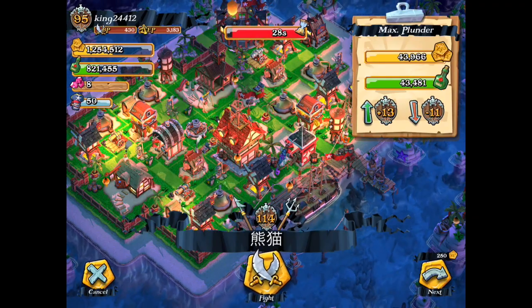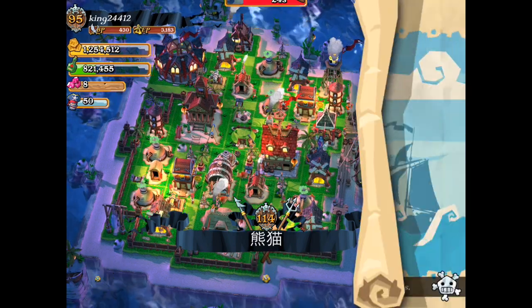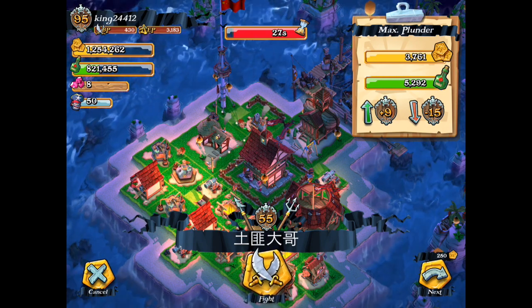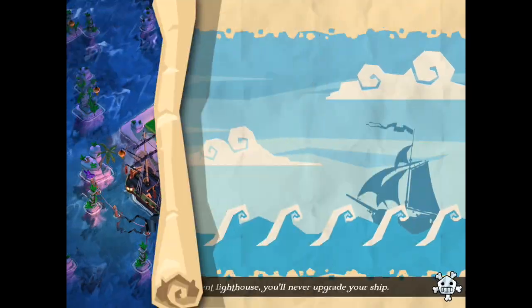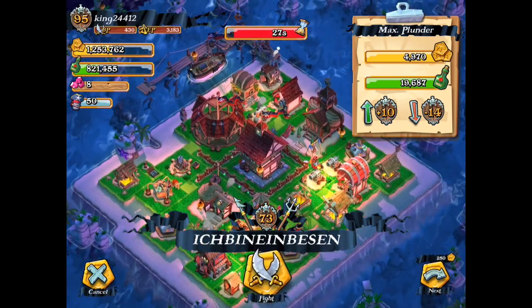What's going on guys, King here and today I'm gonna be your host on Ruffle. Super excited to be doing this - we're gonna be doing Plunder Pirates, and we're gonna be doing a single unit attack strategy. Today I'm gonna be using all gunners just to get a hundred and fifty thousand gold, which is what I need to upgrade my bunker to level two.